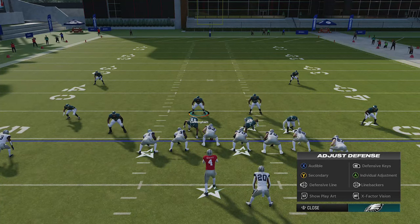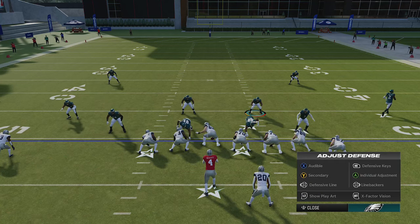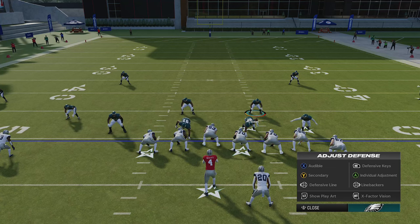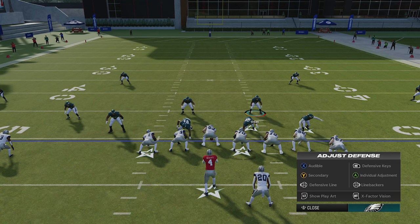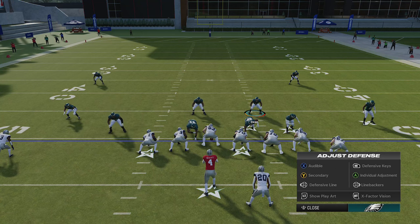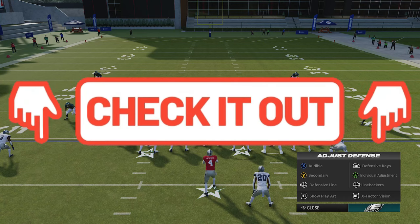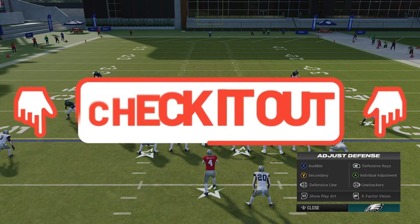There's a process to playing quarterback in Madden, and the first step is always to read the defense first. A lot of players will come out in a baseline formation where you really can't see what your opponent is running. In that scenario, you'll have to identify as closely as you can and then read it after the snap. Reading the defense is probably the most important thing when it comes to playing quarterback.